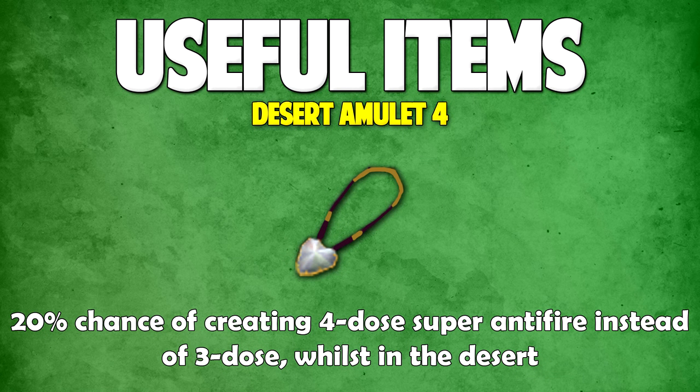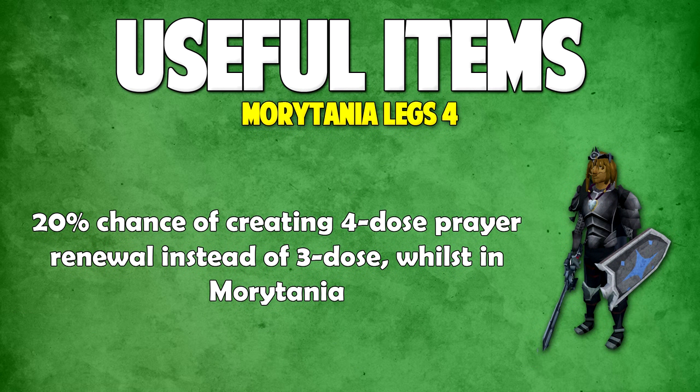This is the Desert Amulet 4, which you get by completing the elite desert tasks. It gives you a 20% chance of creating a 4 dose super antifire instead of a 3 dose whilst in the desert. And finally for useful items we have the Morytania Legs 4, which give you a 20% chance of creating a 4 dose prayer renewal instead of a 3 dose whilst in Morytania. This one's a bit more useful than the desert one since super antifires aren't that expensive to make.